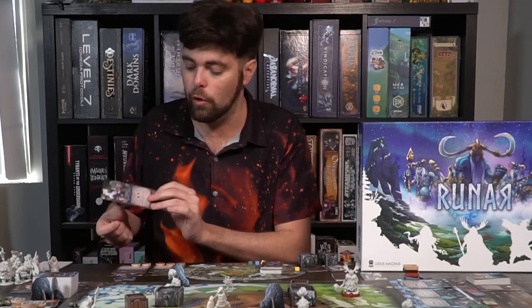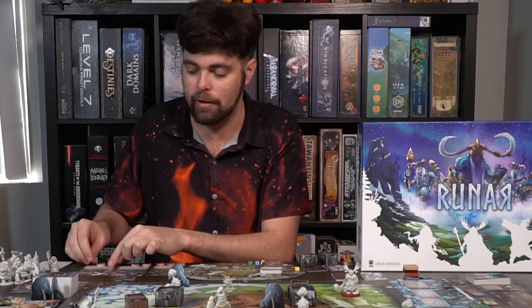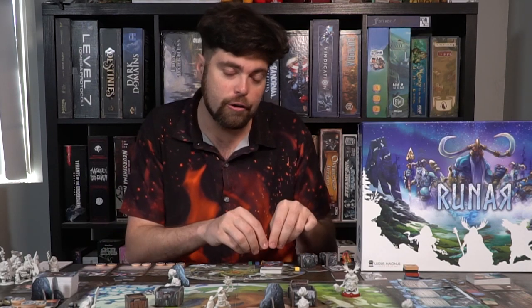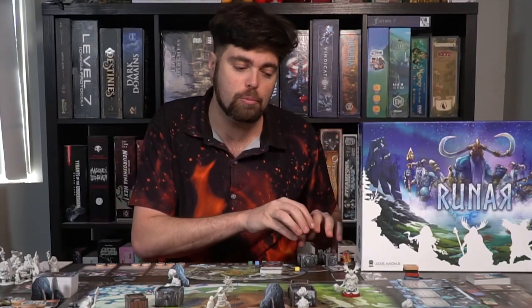For each character selected, I took their tarot cards and placed defense tokens on the bottom based on what it said. For instance, Bjorn here has two shields listed, so I placed down two shield tokens to represent his defense. After that, my player board is all set — cards, characters shuffled, strength, agility, and instinct tokens all placed down.